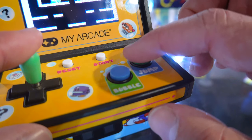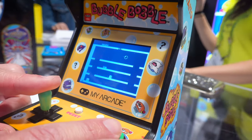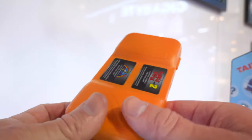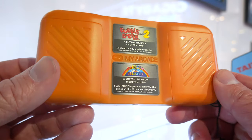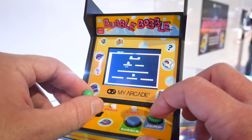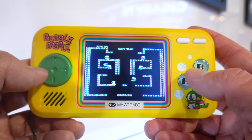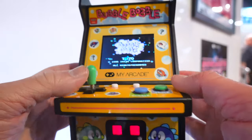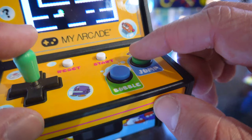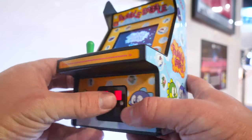So what we're going to be taking an exclusive first look at today is the brand new, freshly announced Bubble Bobble Micro Player and Pocket Player. This was by far one of the most requested things I've been asked to make a video of at CES. All this futuristic tech and people just want to see retro games. The micro player is a mini arcade cabinet and the pocket player is a handheld console, and both feature arguably the greatest classic game of all time — Bubble Bobble. This game is as fantastic as it is challenging, and you get to play it all over again with nostalgic hardware to match.